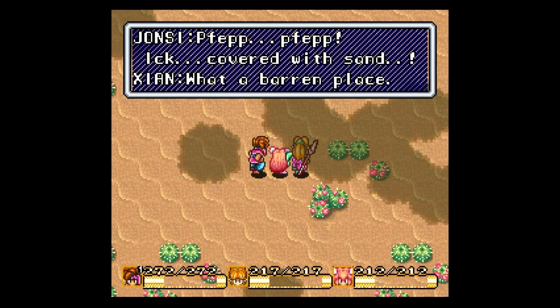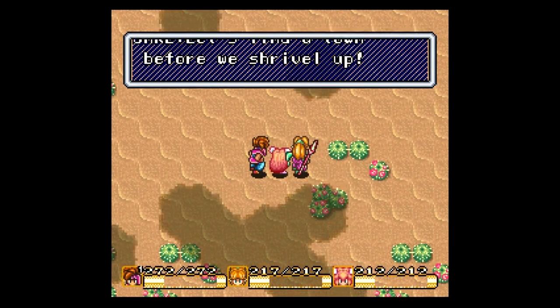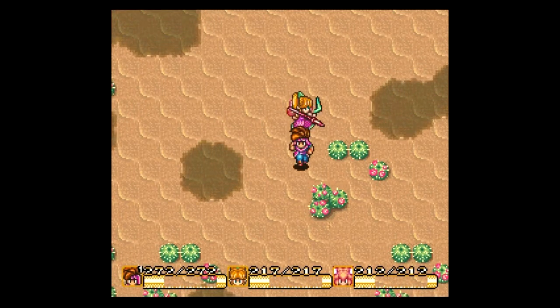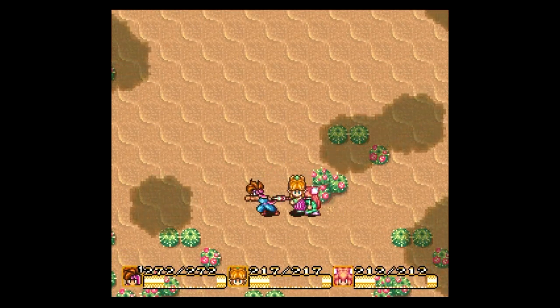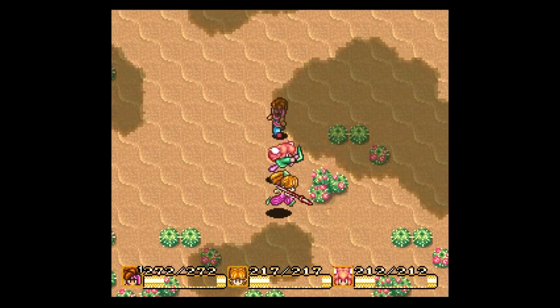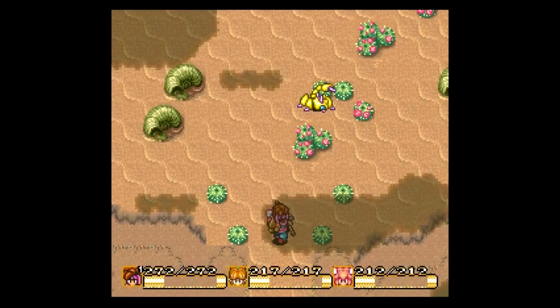It's covered with sand. What a barren place. Let's find a town before we shrivel up. Now this is, like many games, one of those desert places where you actually need to go a certain way. Luckily, I am here to help you with that. We need to head up first. That is our first destination.